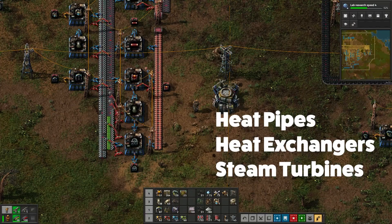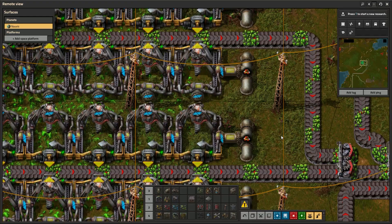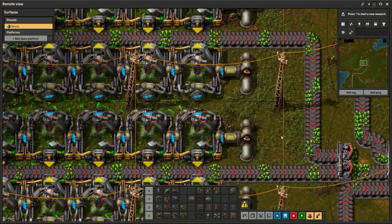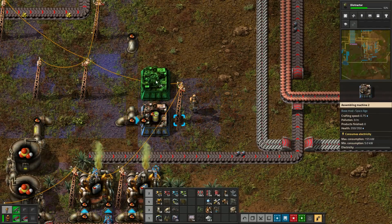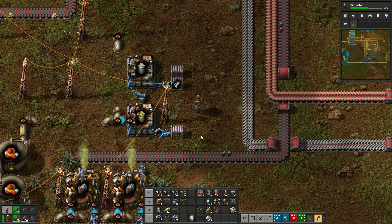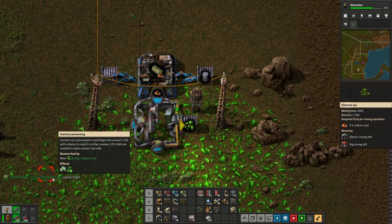Now is also the time to start producing materials you'll need for your nuclear power setup: heat pipes, heat exchangers, and steam turbines. These buildings are locked behind the uranium processing technology. To unlock it, you have to mine some uranium, which requires pumping sulfuric acid into an electric miner — they use the same miners, they just get an additional liquid input when placed on uranium ore. When I don't want to set up a big production yet, I make some barrels, fill them with sulfuric acid, get to the uranium patch, and set up a quick little build to mine one uranium ore and the technology unlocks.